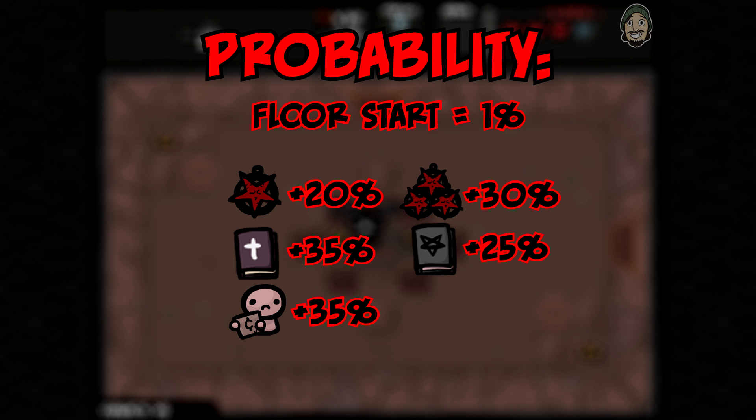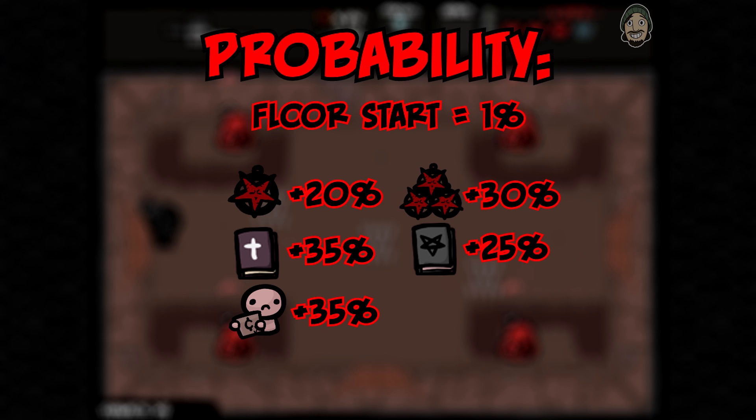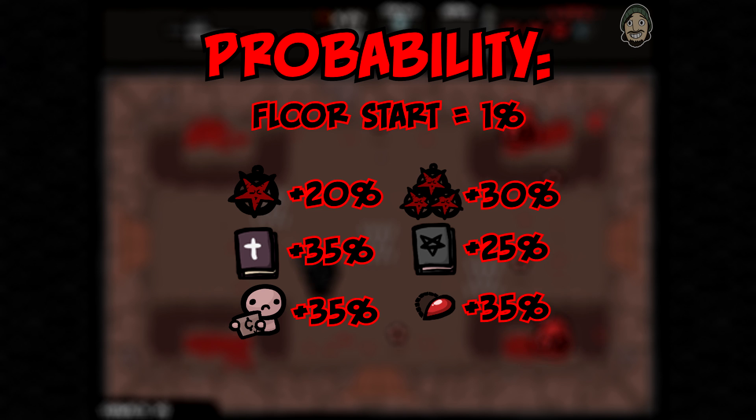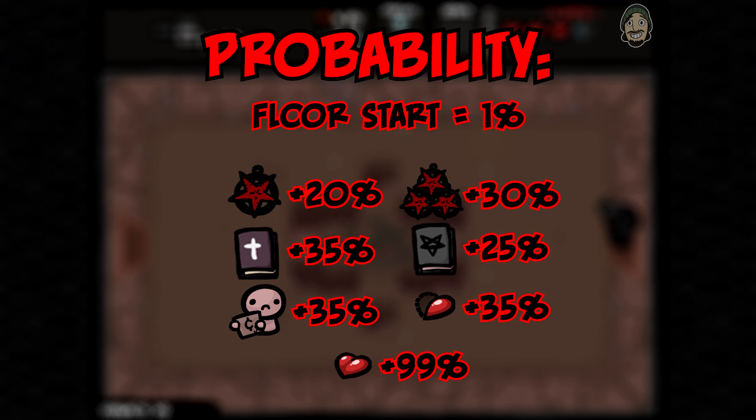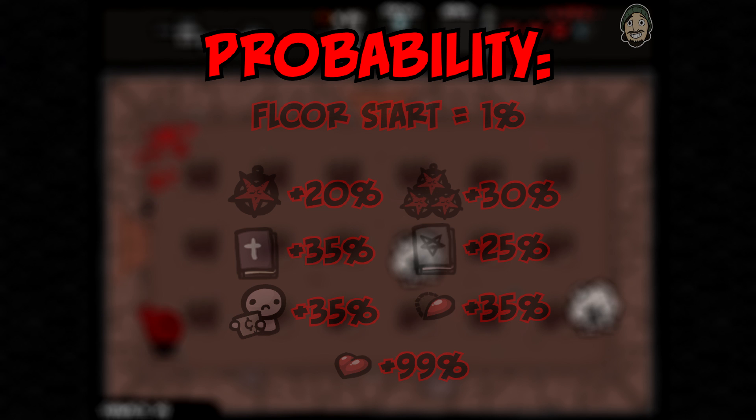The last beneficial factor is reducing the amount of red heart damage you take on the floor — note that soul heart damage is fine, only red heart damage matters. By taking no red heart damage on the boss fight, you get a 35% bonus to your probability. However, if you take no red heart damage on the whole floor, you get a 99% bonus. Importantly, self-damaging items that use red hearts do not count as red heart damage, so go ahead and use those Demon Judgments, razor blades, and bad trip pills without affecting your chances.